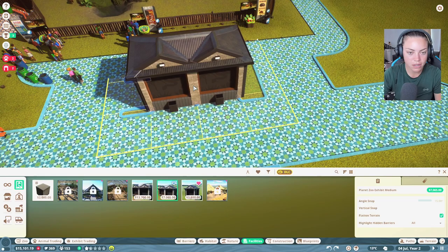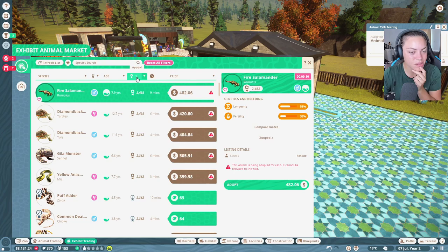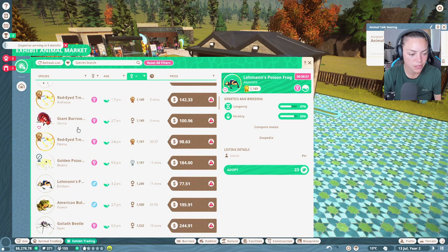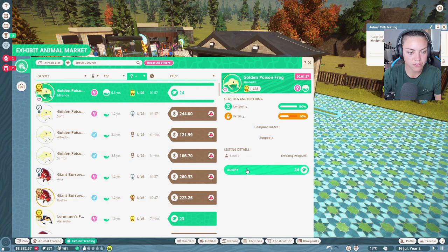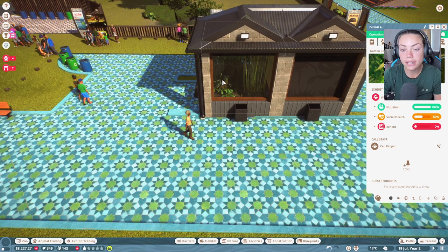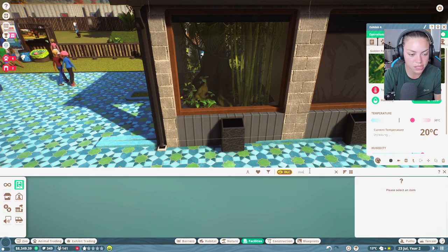I've messed up my whole path system — let's undo that. Let's look at the exhibit animal appeal. Maybe we can get one with high appeal and another that breeds really well. Something that breeds really well is like cockroaches and poison dart frogs — they don't have great appeal but they breed well. These snails breed really well. Let's go with the golden poison dart frog. Donation boxes, donation boxes — every little counts.